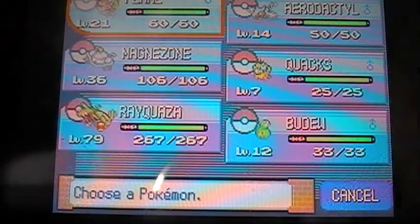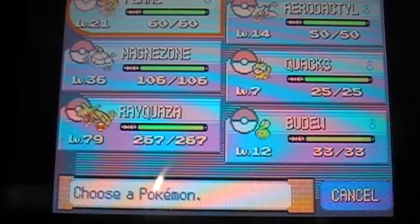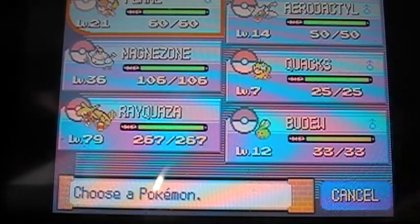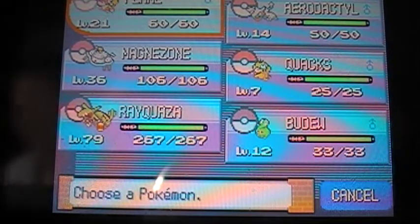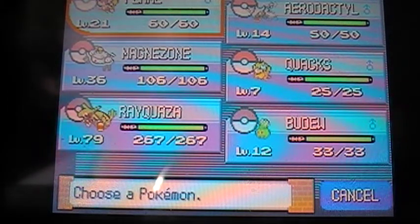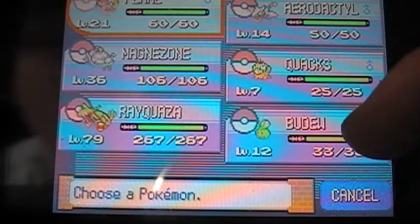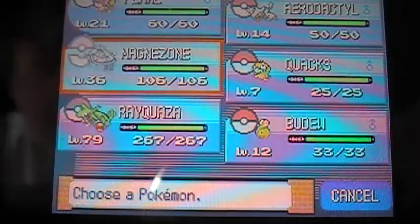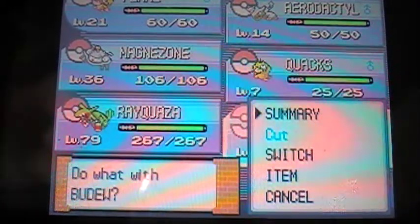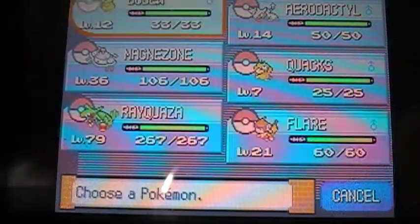Technically it was a Magneton when I traded it over to Pearl, but whatever. Basically, you're going to want to have these types of Pokemon — these designated Pokemon, Pokemon that are used for a certain thing. Designated Effector: Budoo. Budoo has Stun Spore, that'll be really helpful.